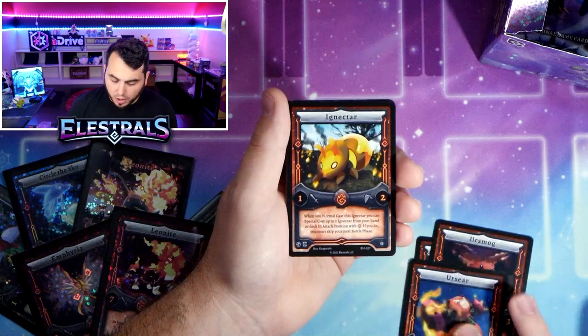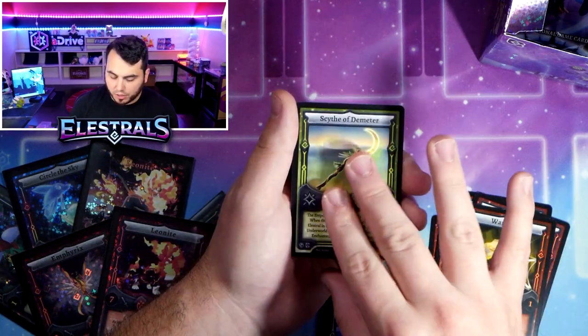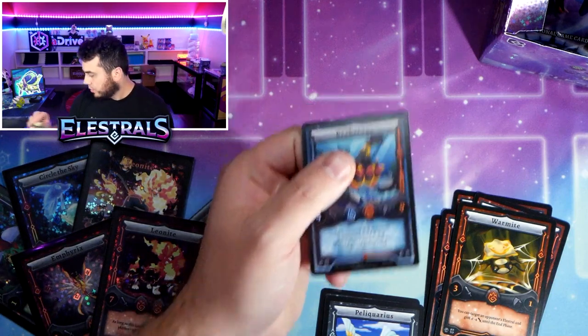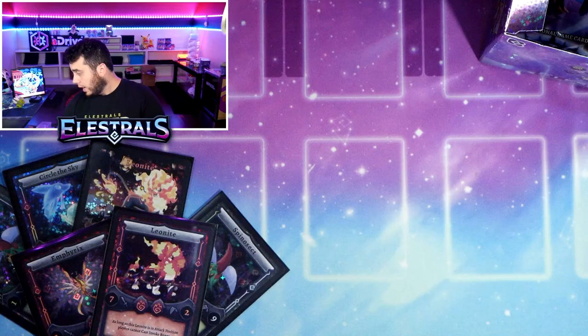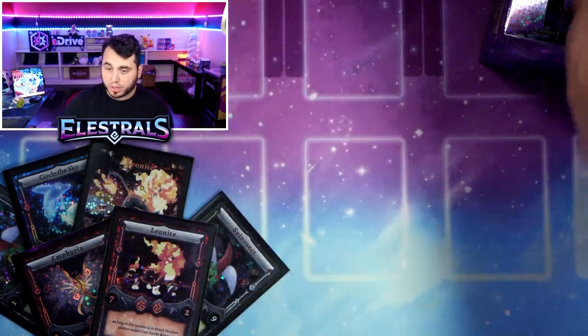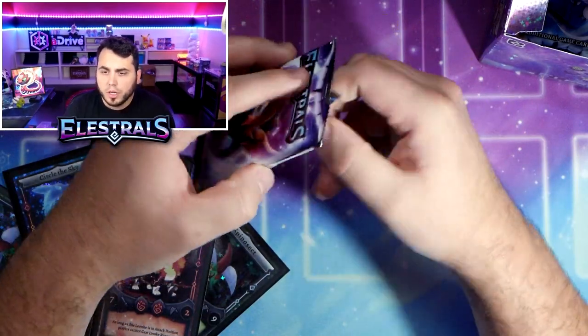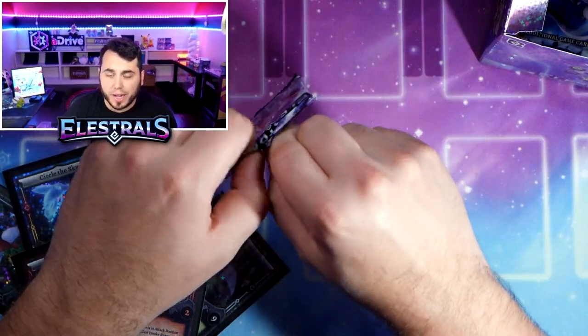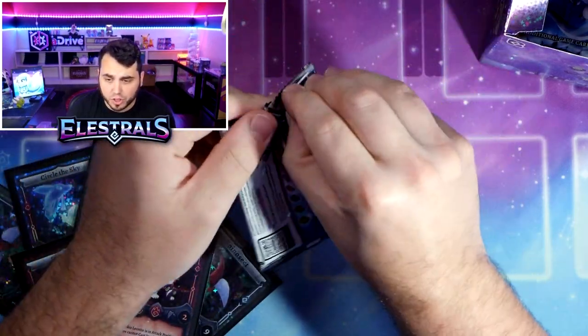We got the bears - Ignector, Wormite, Carrion, Peliquarius, Scythe, and Crackatuga. I like Crackatuga - I was actually working on a Crackatuga deck, I think it's got some possibilities. When will Shiny Splash be available to buy? I have no idea - I have one in my fridge though and it tastes amazing.